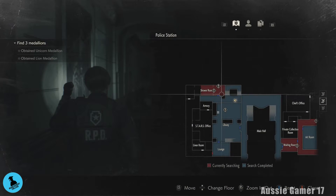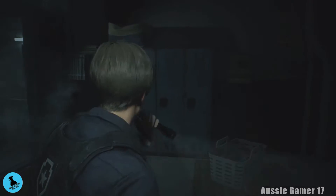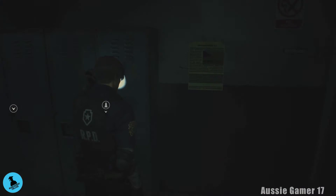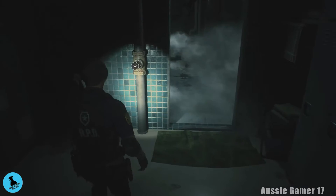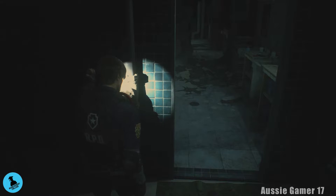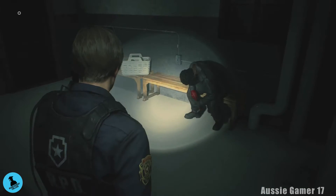On the second floor now, heading to the shower room. First thing we're going to do is the locker in here. We got the code in the last video — it was written on a whiteboard, the word 'CAP' or the letters C-A-P. Let's put that in. It's just some shotgun ammo, nothing too important. Now we're going to use the round handle here.